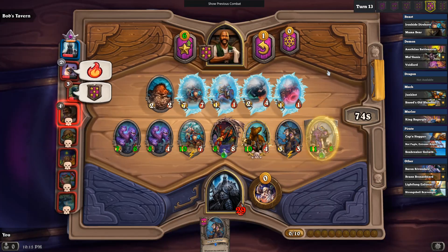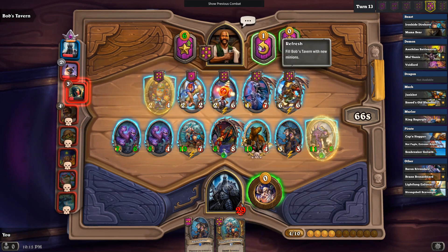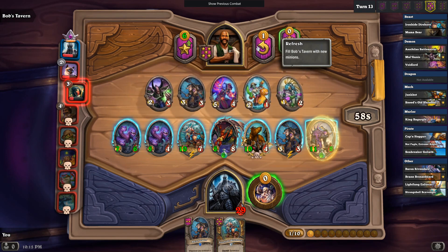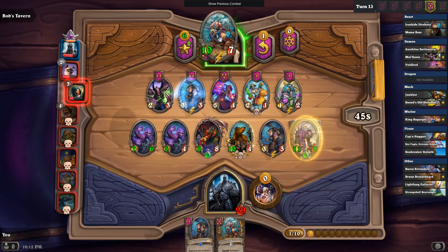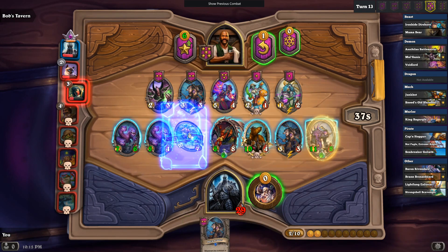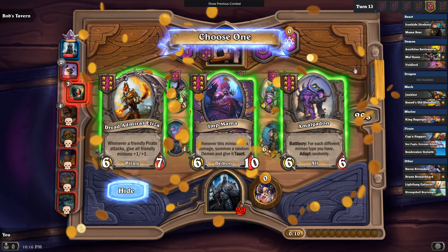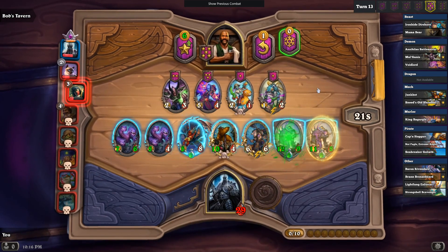So we get to the final three. And if you think this is going too well for Garrett — well, you ain't seen nothing yet. Because what if I got another Golden? Why not, right? Not going to get our Golden, but we are going to pair up on the Amalgadon. I was mildly annoyed that I didn't find the Divine Shield there, but... how mad can I really be with how well this game has been going?